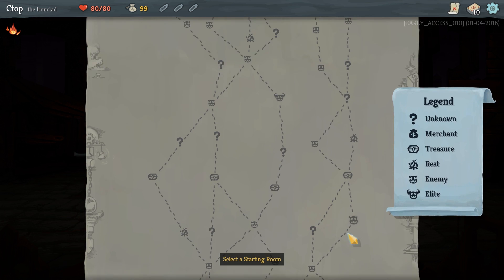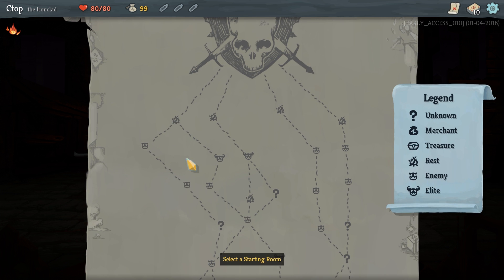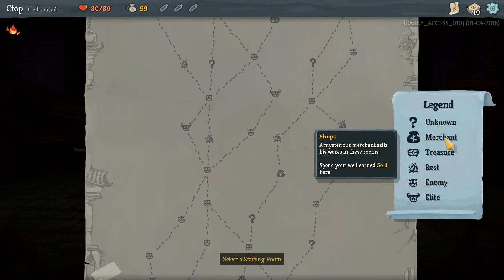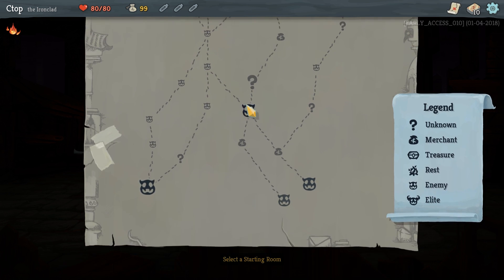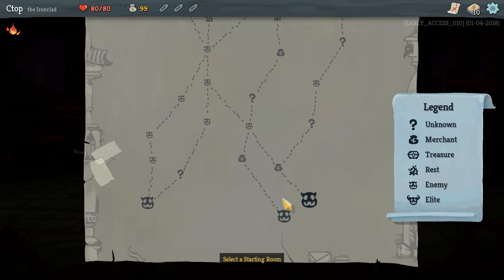We've got our whole big dungeon here, and we're gonna progress up one at a time. This is the roguelike element — procedurally generated areas, enemies, and layouts. We have unknown, merchant, treasure, rest, enemy, elites, and then finally the boss of the floor way up there. I noticed there are two merchants on this path, so that'd be nice.